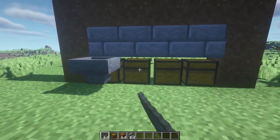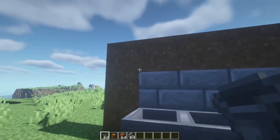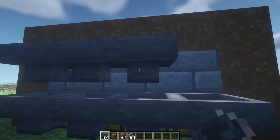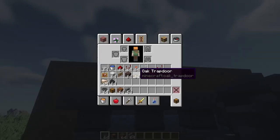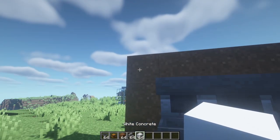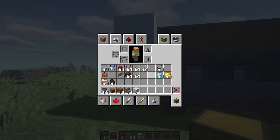Moving on to the back right here, just place hoppers facing into each one of the chests, and it should look something like this. Then on this section, just place more hoppers like this. To make the final hopper row, you're just going to place a temporary block right here — this one cannot be affected by gravity, so it has to be floating, but since it's a temporary block we're going to destroy it anyway.